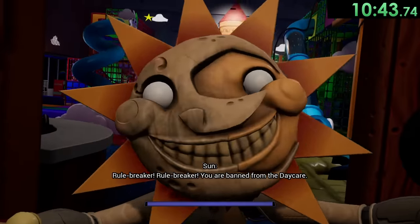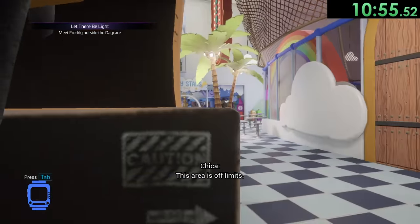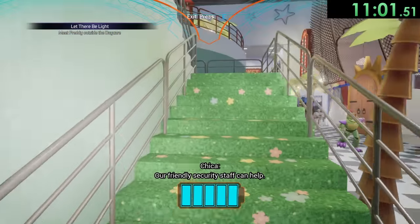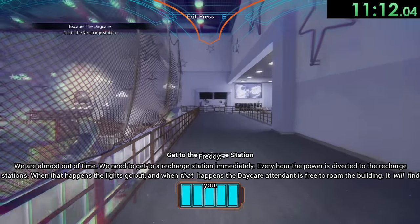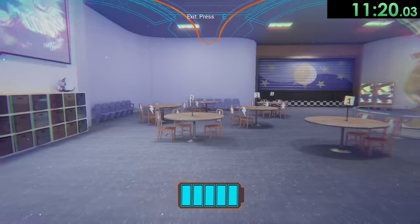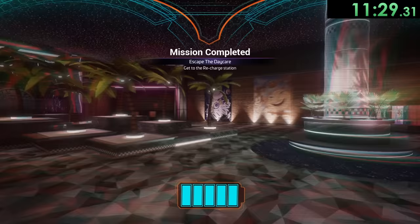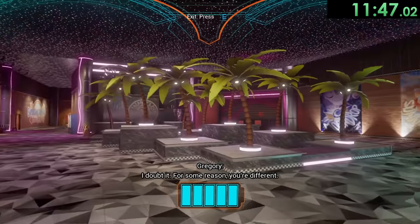Now we press the button. Sun is going to come and take us out, say we're banned from the daycare, and he also calls the other animatronics over — so we have to jump in Freddy right away just before Chica comes and tries to murder us. And hey, there's also Monty there; I don't know when he got there, it's kind of weird. Now it's time to walk through the lobby to make it to another recharge station. Moon is now trying to find us and he can actually attack us even if we're in Freddy's costume, so this is kind of RNG and just hoping you don't get attacked. As soon as we make it out this door we are going to be safe, and we also see a strange bunny — that's probably not going to be important at all.